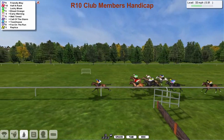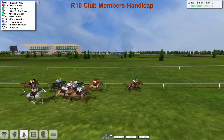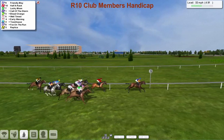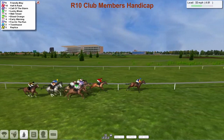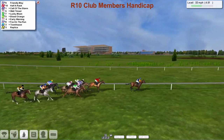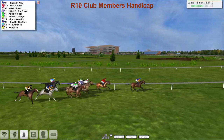I'm sure he wouldn't mind if he gets a third one to do that. Friendly May is the leader for Alex Cherry with just a little more than five furlongs to go. Half a Rack is in second. Lucky Moon is in third. Then Call of the Storm, the top weight. Blood Orange is next. Then comes Well-timed, Early Warning, Fox on the Run on the inside — Townhouse on the outside — with Replica just the back marker.